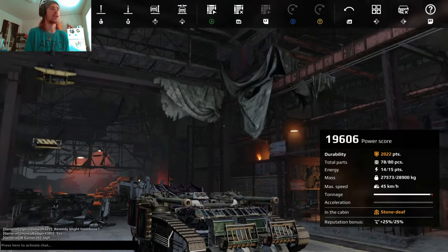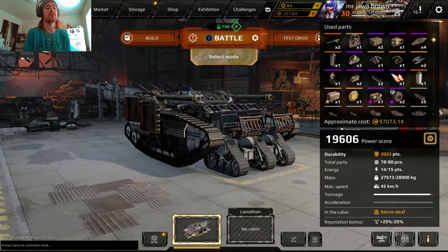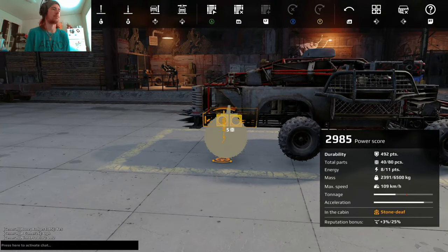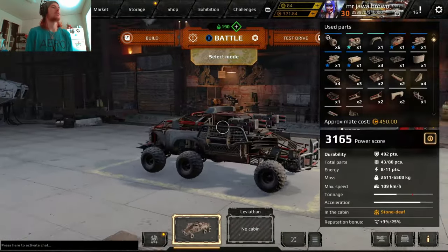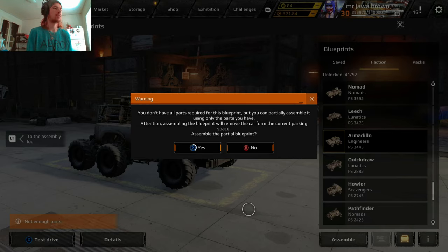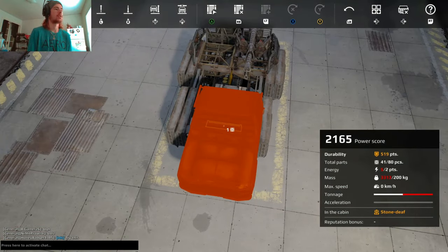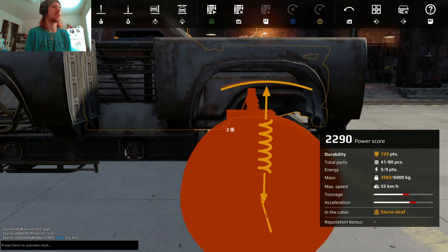Getting back to basics: that is the basics of power score — how to remove it, add it. I don't recommend building purely for power score. A lot of people do what I call 'power score creeping.' Let me demonstrate with some buggy steering wheels — let's add those on and use a Gorilla cabin for a basic build example.